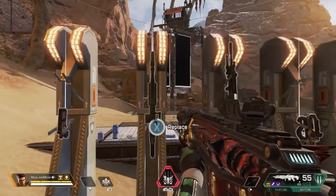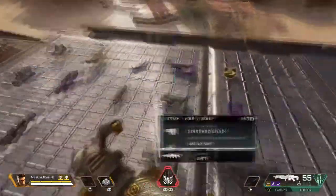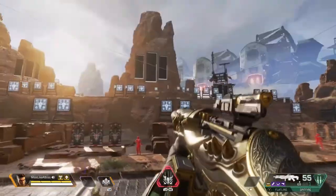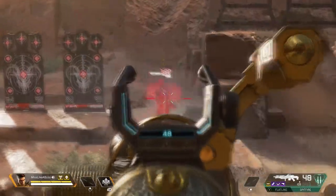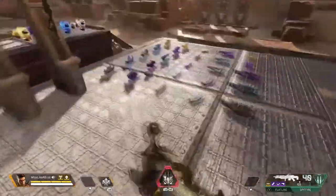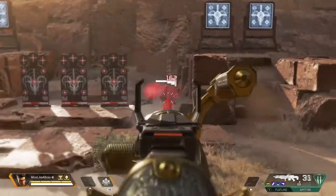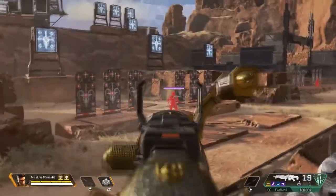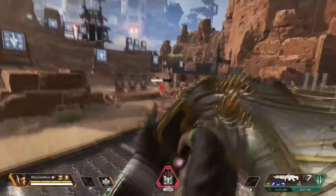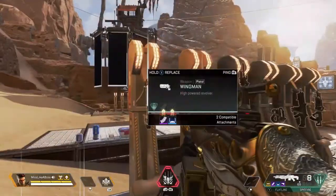The Spitfire is a light machine gun and this bad boy has terrible recoil. I recommend the 2x on a gun like this. If you're up close it's a good gun, but if the person is bobbing and weaving left and right, you're gonna have such a tough time.